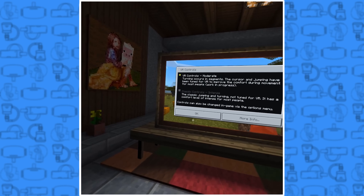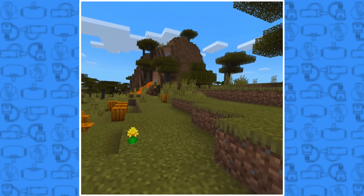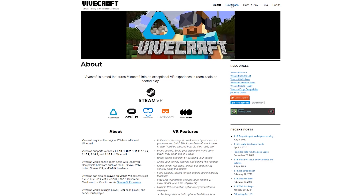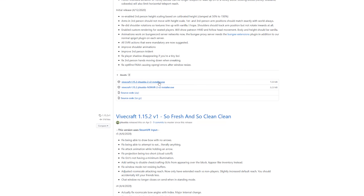Now, this version is a little janky at times for me. It works okay, but it doesn't work nearly as well as the Vivecraft version. So if you want to play the Vivecraft version, which is awesome, supports modding, and the controls are way better, you'll need to buy and download the Java version of Minecraft. Once you've done that, navigate to the Vivecraft website at the link in the description and download the most recent version of Vivecraft. One thing to note is that you will need SteamVR installed on your PC to use Vivecraft, as it uses the SteamVR platform.